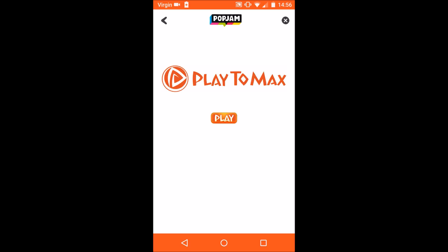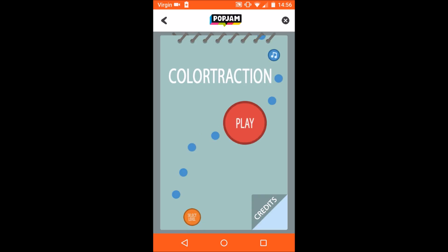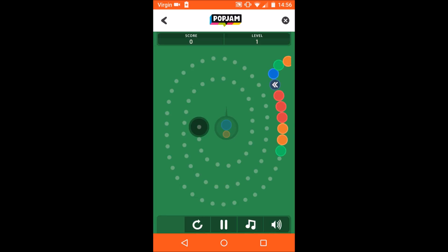Color Traction is a really hard game, but it won't be hard if you practice a lot. Wait for it to load, then press play. You have to shoot all of them down by pressing the screen to shoot.